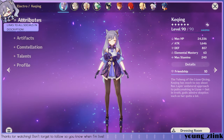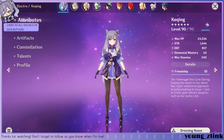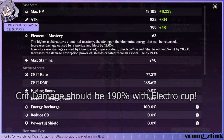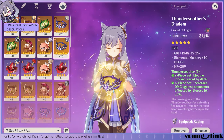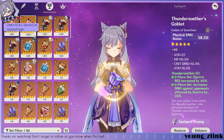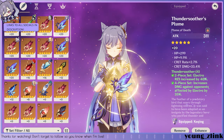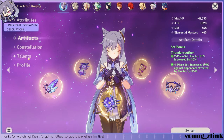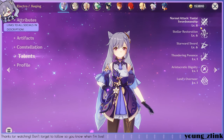I'll also go over my Keqing build quickly here, since I have covered it many times in other videos and streams. This is her crit rate and crit damage. Black Sword. Artifact set is Thundersoother. Crit rate helmet. Goblet should be electro damage. Zero constellations, and level 8 normal attacks.